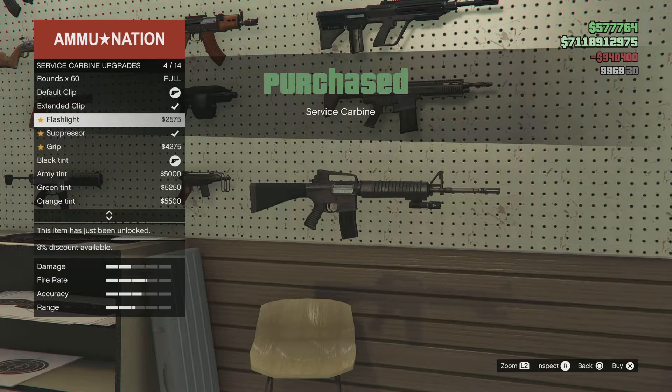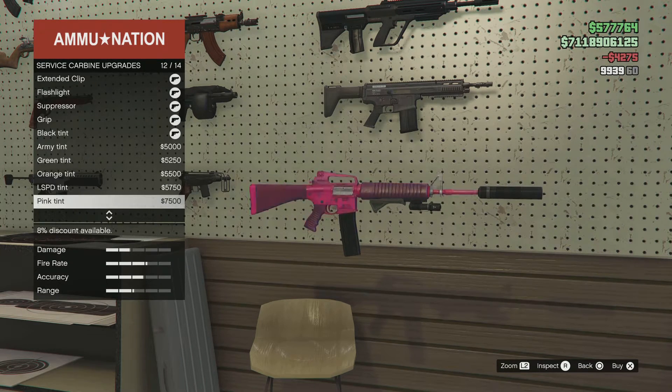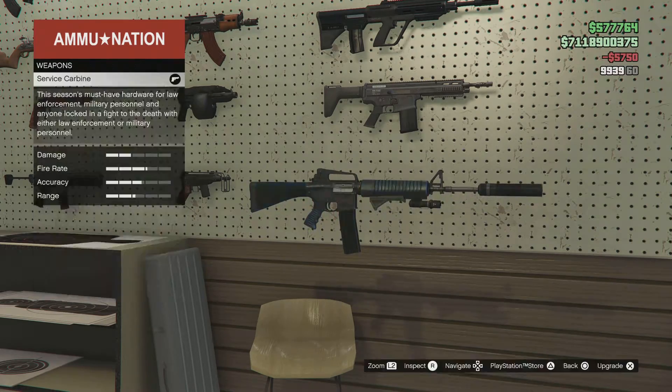I've already used it on PS5 — I had the flashlight, extended clip, suppressor, and grip on it. On the other one I put the platinum tint on it. Let me know what you guys think about this rifle. I think it's actually pretty good — I did a face-to-face deathmatch using it and used it a bit in free mode. The suppressor is gonna dampen the damage a little bit but it'll also dampen the recoil. I might do a comparison video with suppressor and different attachments, so make sure you guys hit that like button.